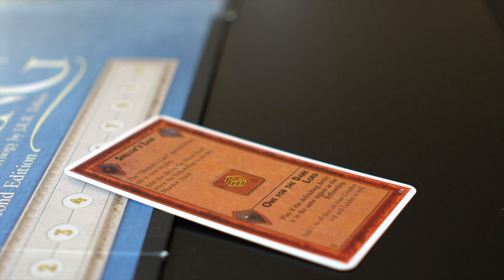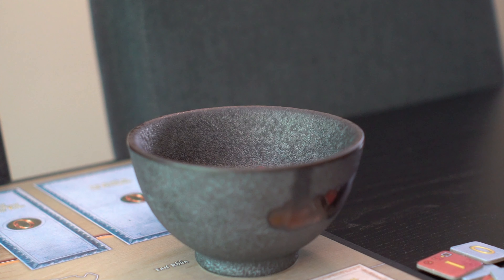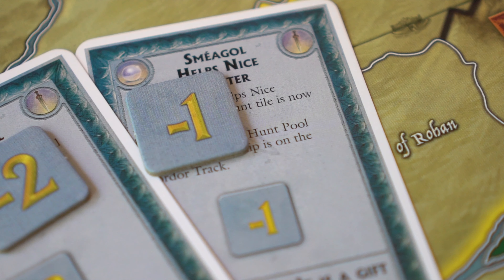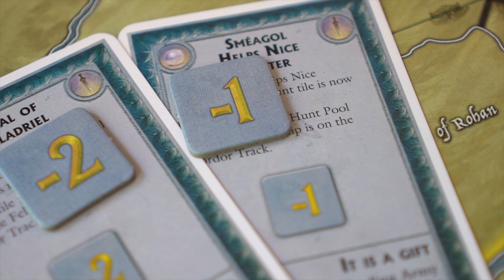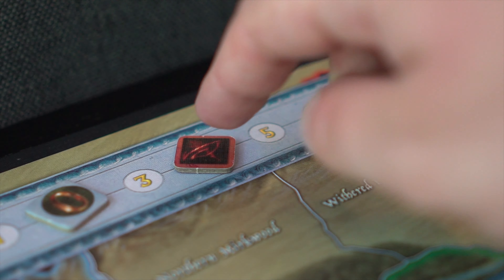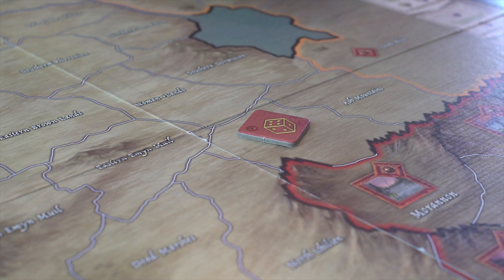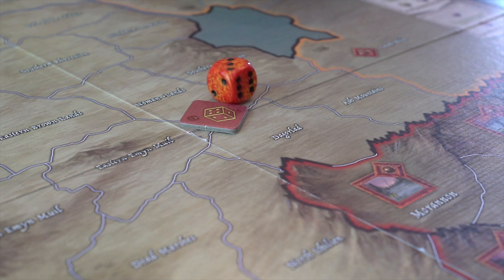When a specific event card is played, the special hunt tile is set aside until the fellowship enters Mordor, then the tile is added to the hunt pool. Some tiles have a negative value, meaning there is no hunt damage — instead, that number is subtracted from the current corruption. Some tiles have a die icon, meaning the hunt damage is equal to the subsequent roll of a die.